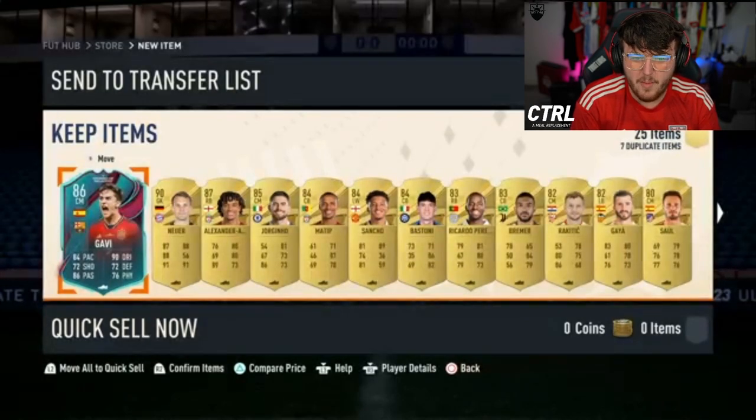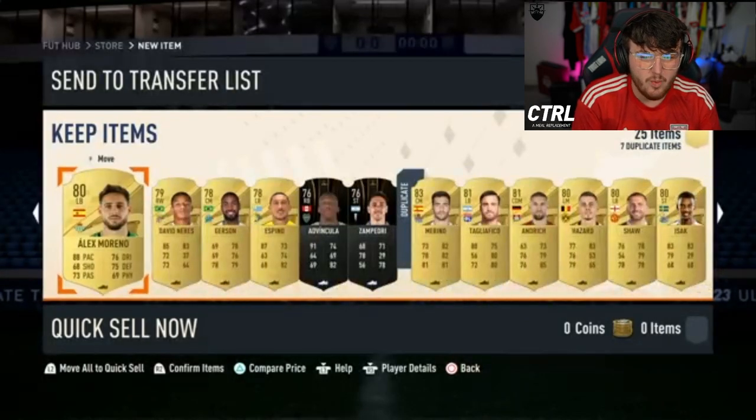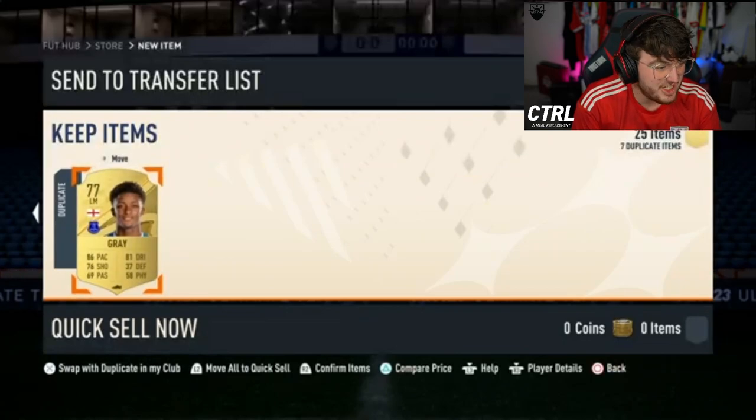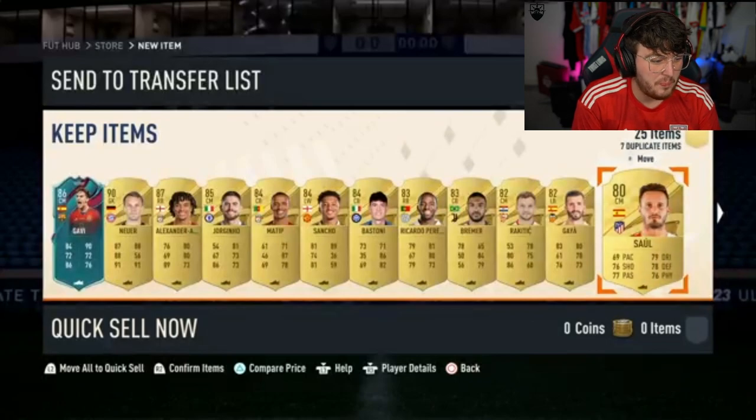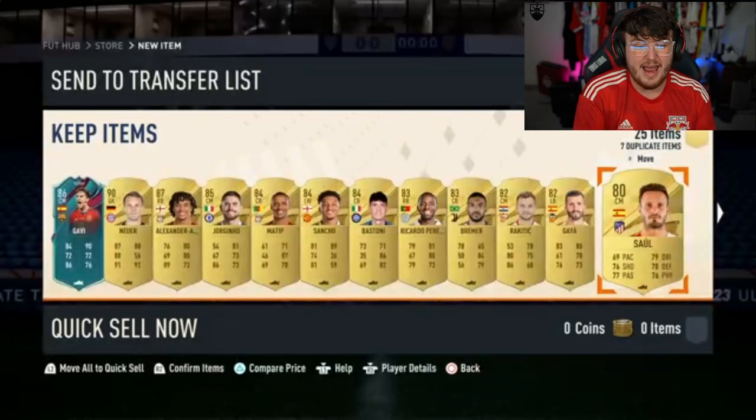Neuer, Trent, Jorginho, Matip, Sancho. For fodder, that pack kind of slaps, you know? That pack low-key kind of slaps. That's our best one so far. That's not bad. If you open that with coins, you're almost getting the value back for that.